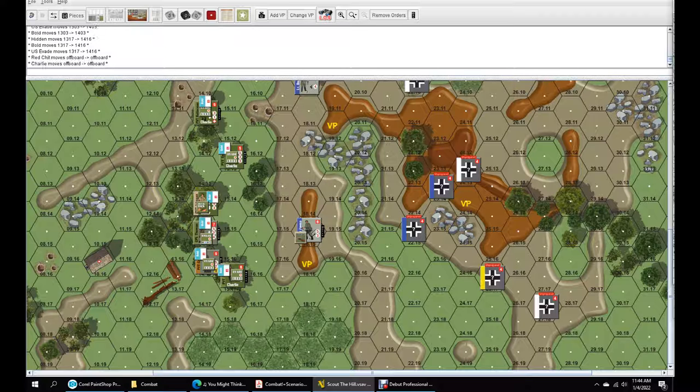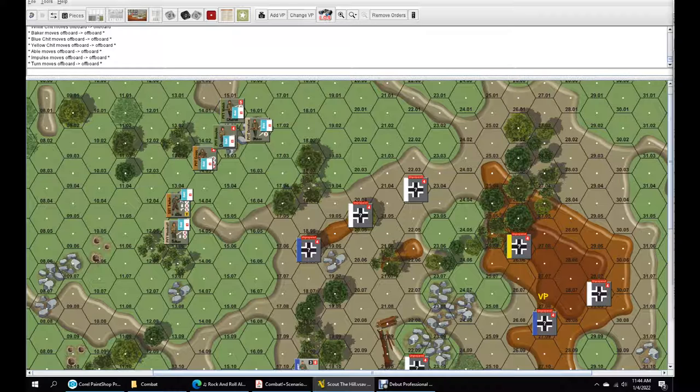That is it for turn number two. We're in position — we've got some Germans spotted, we actually got one of our VPs in order, and we just got an officer we can see. Advance the turn marker to three, get rid of all the cards and orders. We'll do turn three where we start the action on the next video because things will go a lot slower then. Thanks for joining me — this is Combat by Compass Games, designed by Ross Martell, and we are scouting the hill. See you next time.